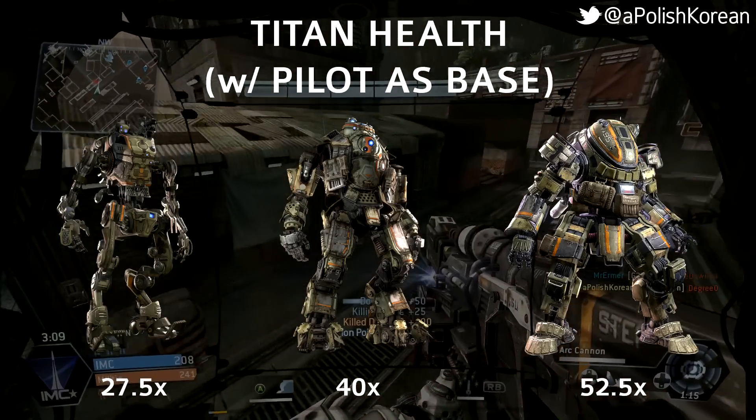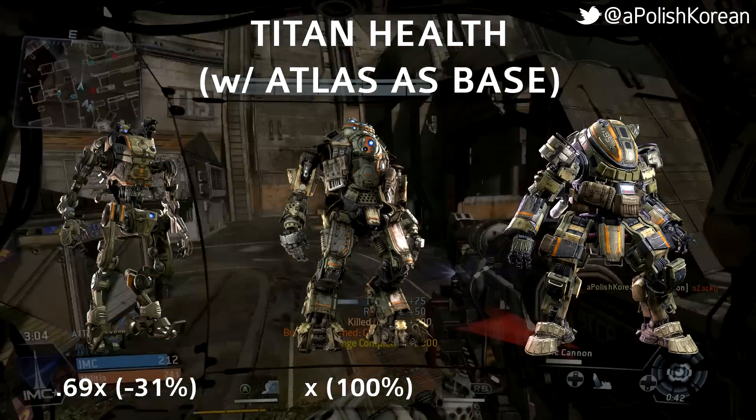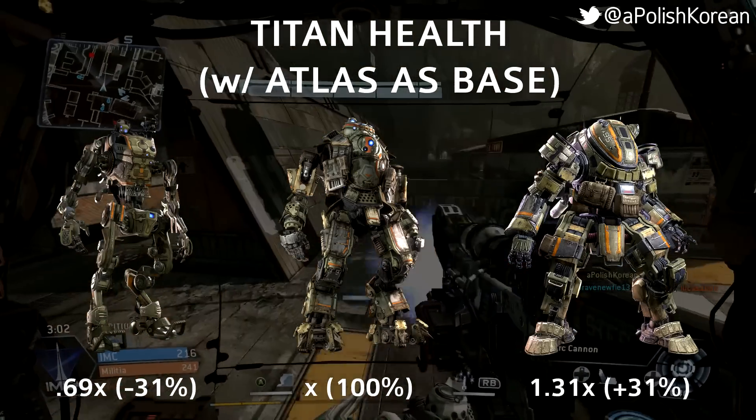Alternatively, we can use the Atlas's health as the base and say that the Strider has about 31% less health than the Atlas, while the Ogre has about 31% more.